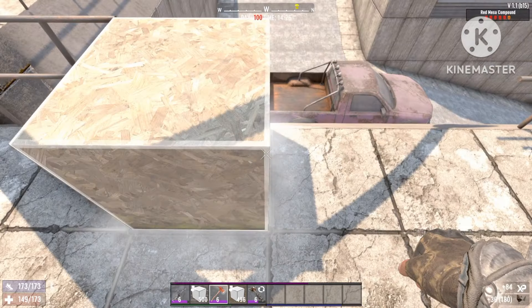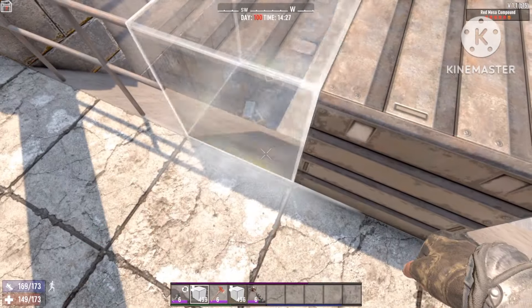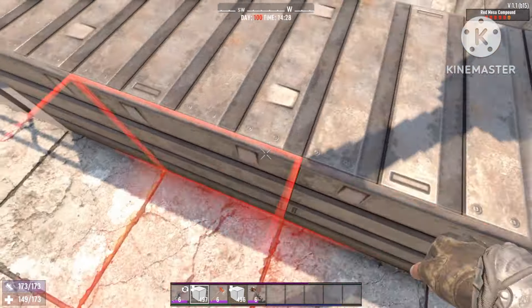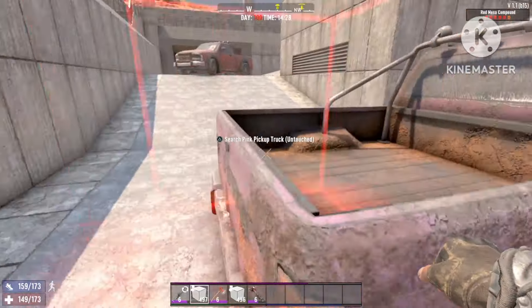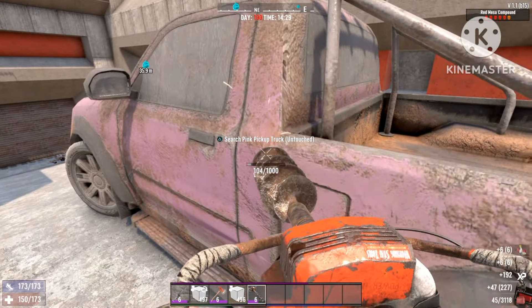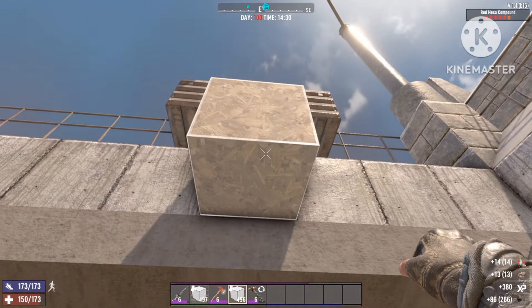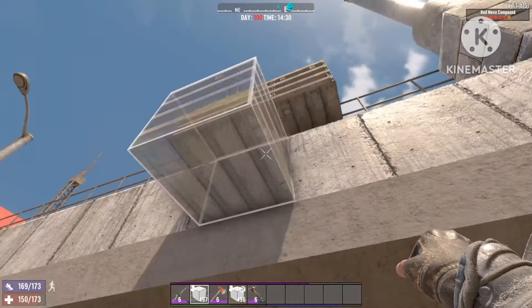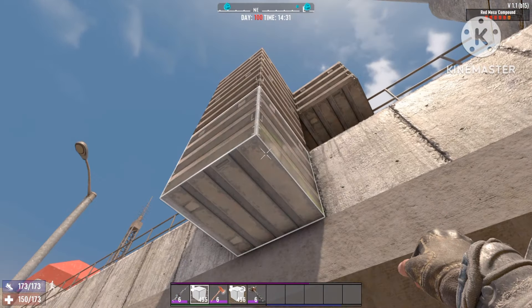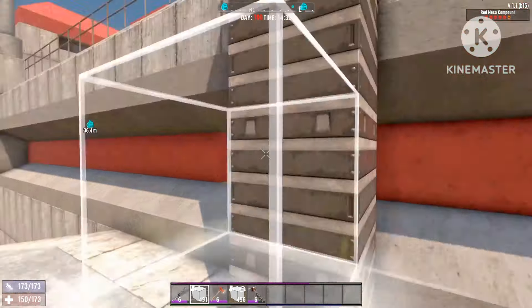To set it up we're gonna use some solid blocks - place them just like this. It will be a big zombie dropper, so we're gonna make it three blocks wide. Let me just take this truck out of the way. We're just gonna go with solid blocks and bring it all the way down - let's add one more up there - bring it all the way down to the driveway.